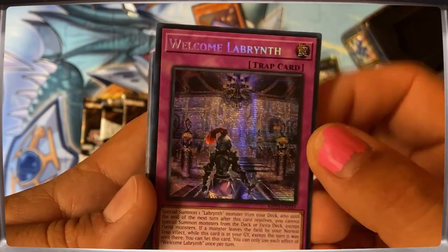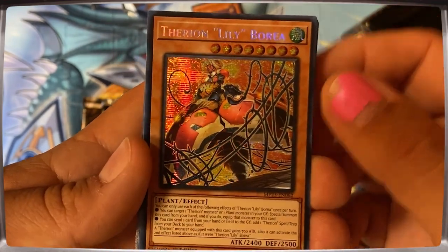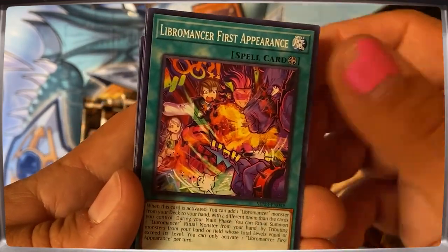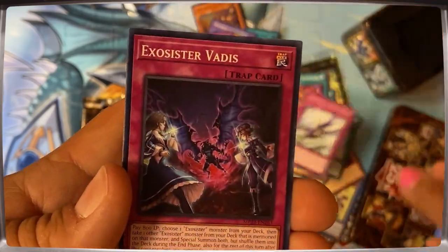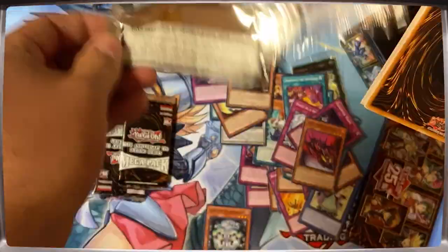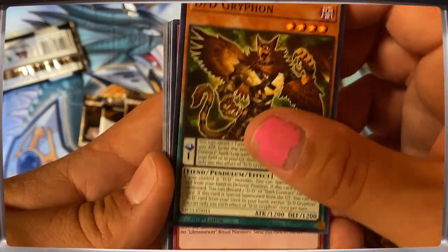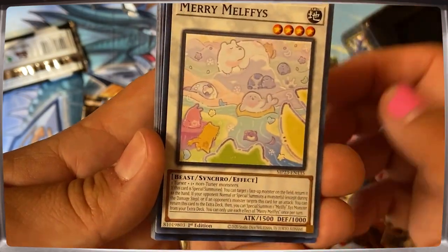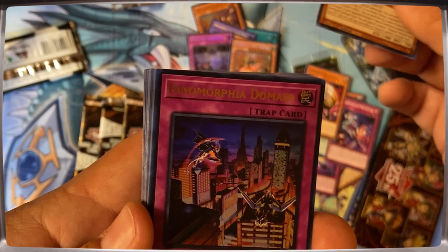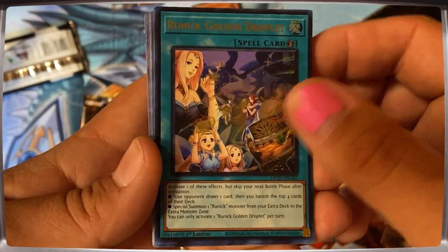Oh, I really wanted this Welcome Labyrinth — pretty happy about that. The cards that can net you value are going to be your Bysteal Lubelion, your Regulus, and I think there's one more that's up there. You're just looking at three that are over $10, and then you've got a couple of the new quarter century rares that are going to be in the sub-$20 range, around $10 or sub-$10.